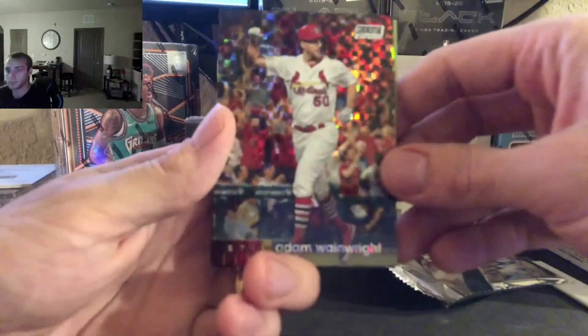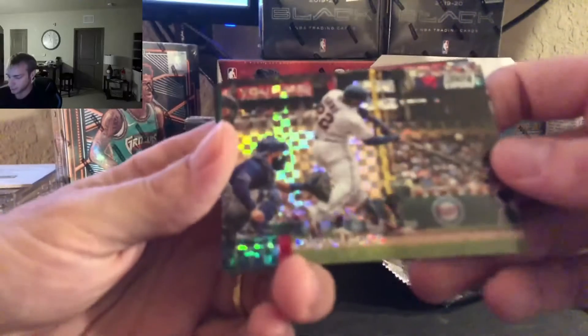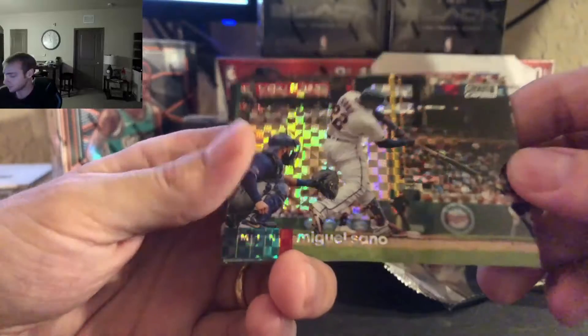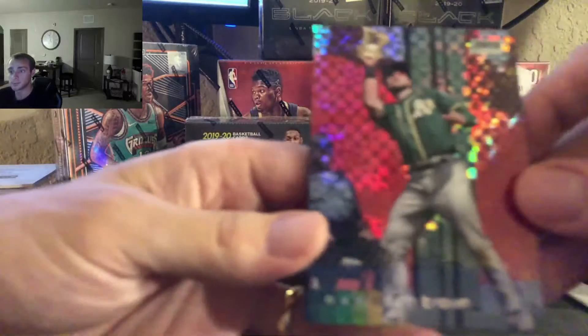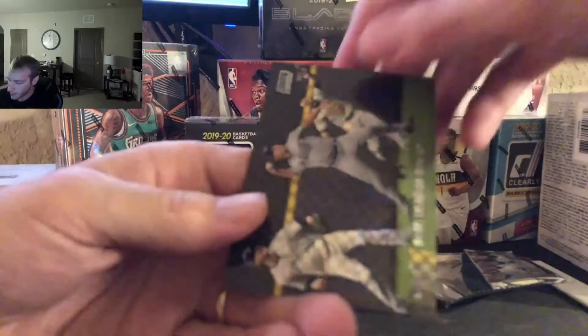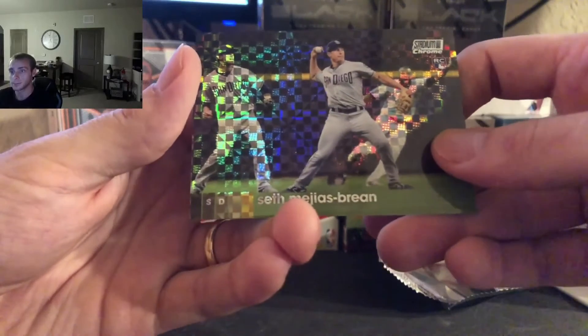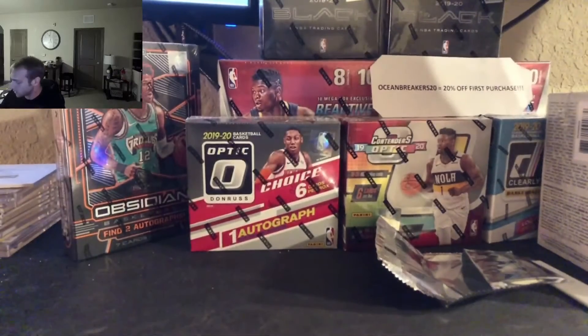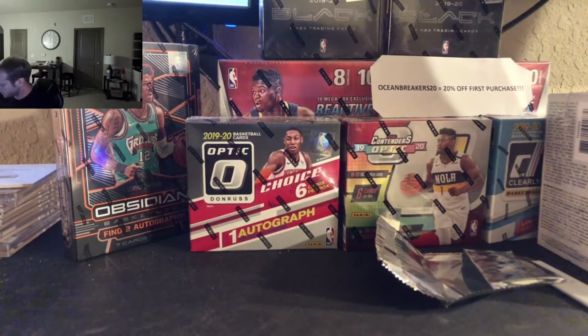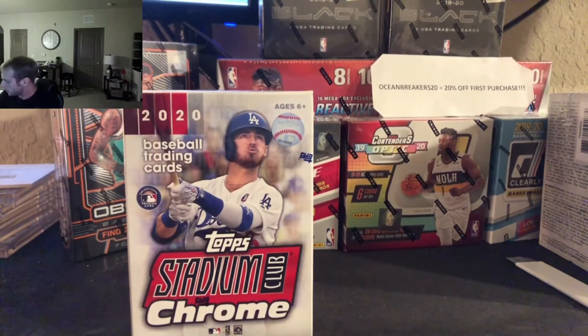Starting us off, we got Adam Wainwright. Then we got Miguel Sano. We got a rookie, Seth Brown. And finally Seth Brown again — hey, he got the focus. Nice box there. Move the base to the side.